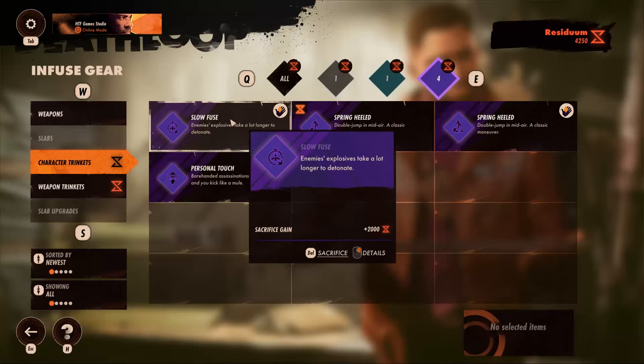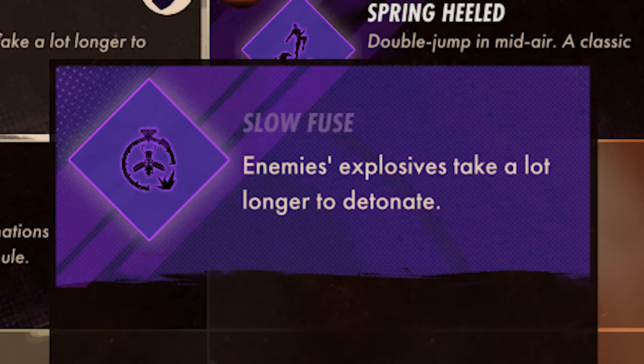Once you finish the level, you will discover that this trinket is called Slow Foose and it will increase the detonation time of the enemy's explosives.